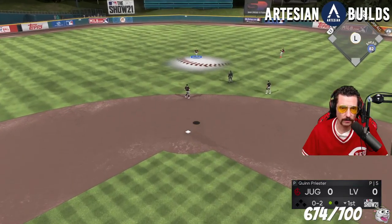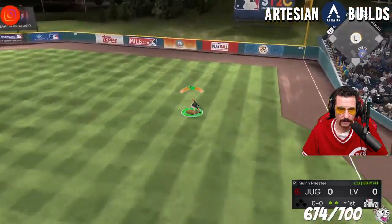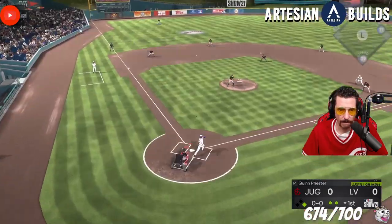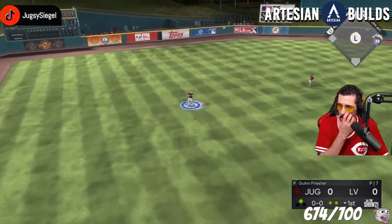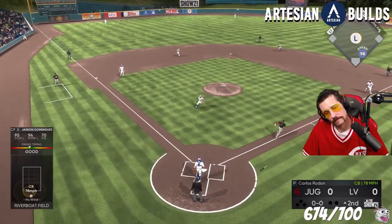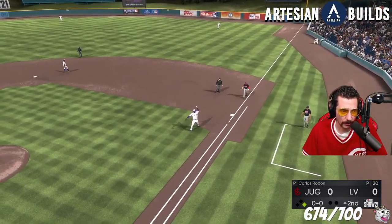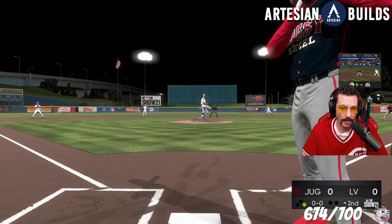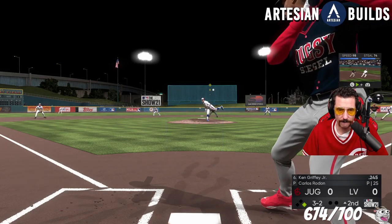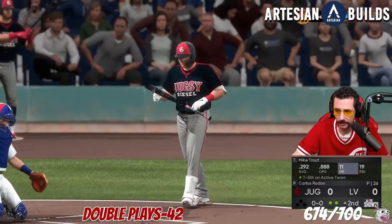Here we go, two down, let's go. Third out, let's go hit. All right Jason, let's go baby, start us off. See, how can that ball not be hit to the next county? Double play — that's 43 on the year.